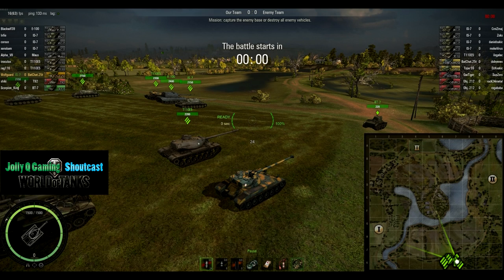Hey everyone, this is Relics and I'm Nachtron, and we're watching round four of the World Classic League Season One on the map Kumarin, with 116th Windhund facing off against SF RJ. Let's go and take a look at the tank loadouts.